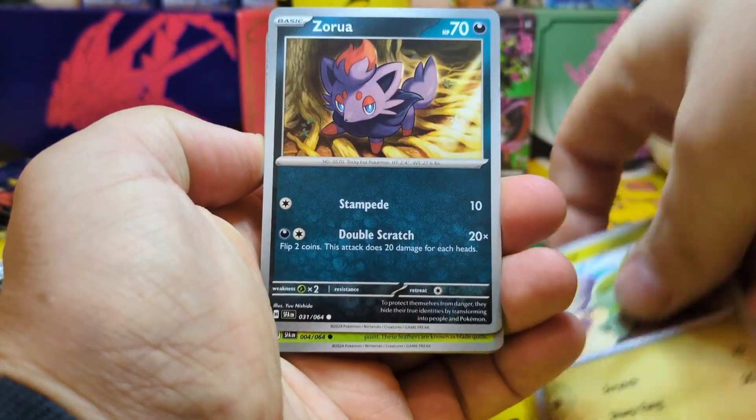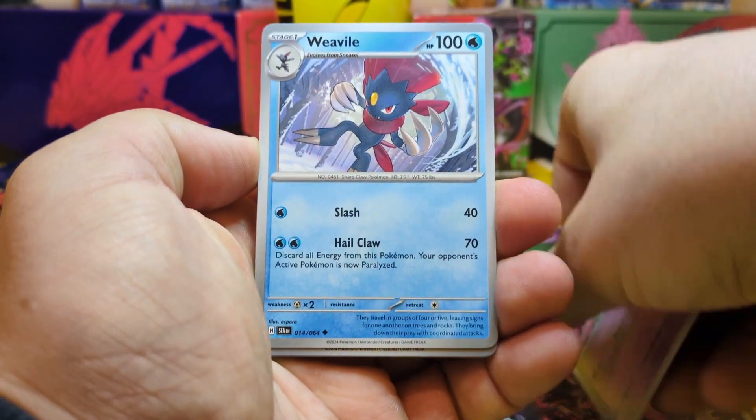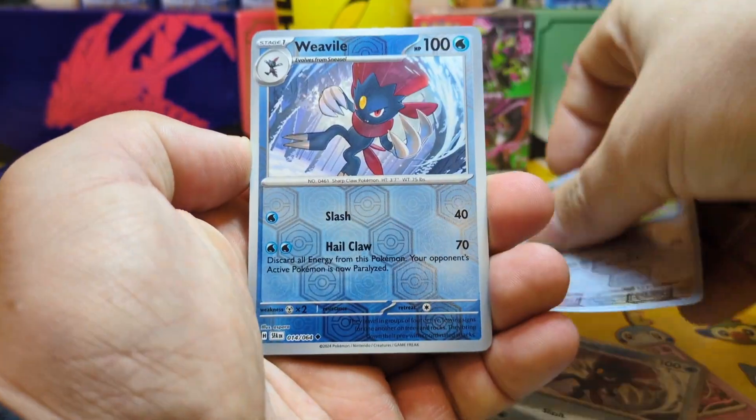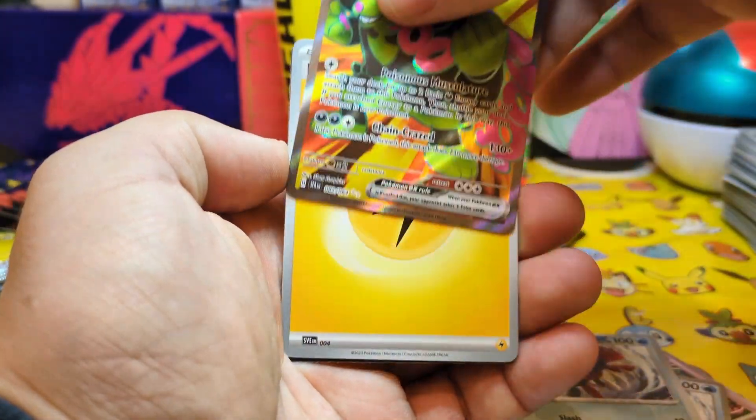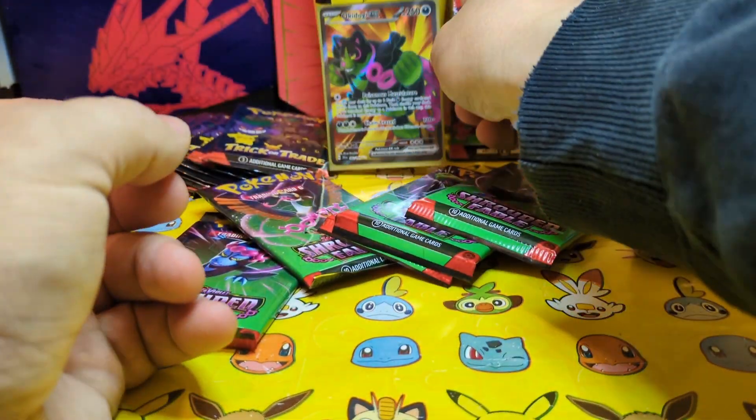Straight in there with a Rabbit Axle. So, four. EX — get that sleeved up. And let's open pack number two. Okie dokie, EX. Secret Recipe.